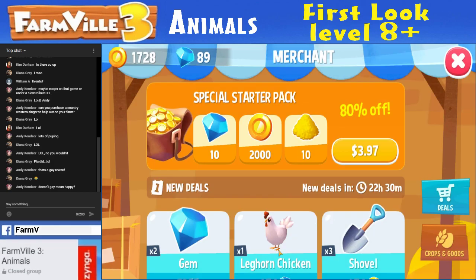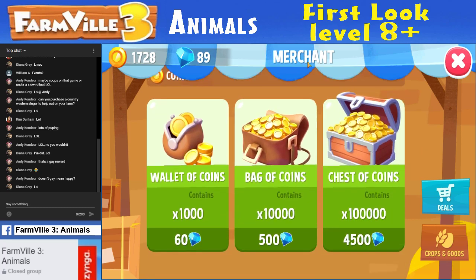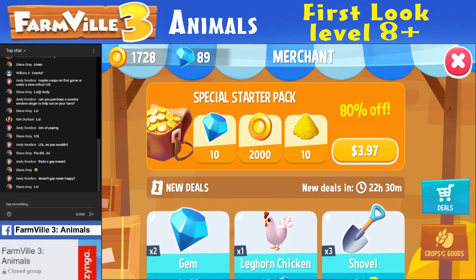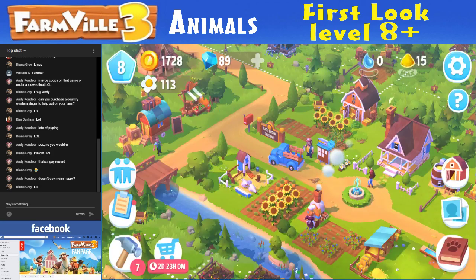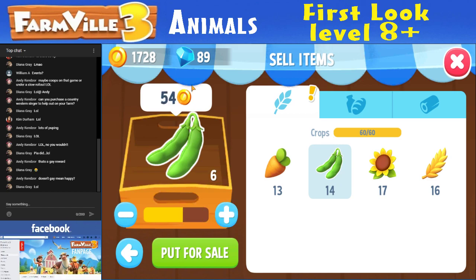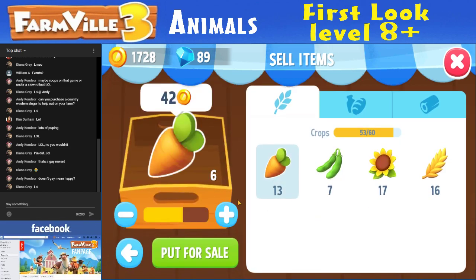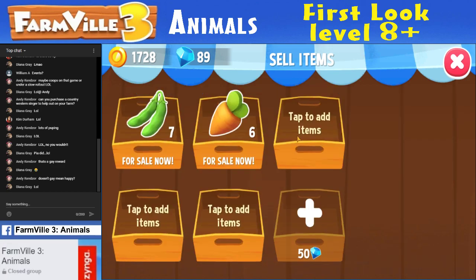You can buy water at a merchant? Where's the water? I don't see any water at the merchant. Pile of gems. Is it in the crops and goods? You can't sell water there. But I can sell stuff in my market stand — like my beans. Seven of them, ten of them. So you can't change the price, you can just change the quantity of how many you want to sell. Let's sell half of them. And let's do my carrots too — all about the carrots.